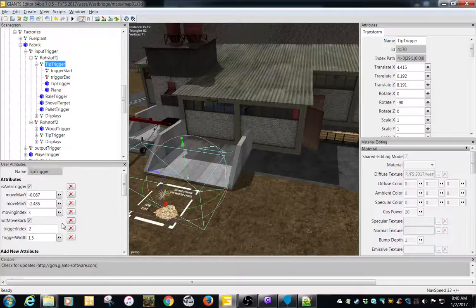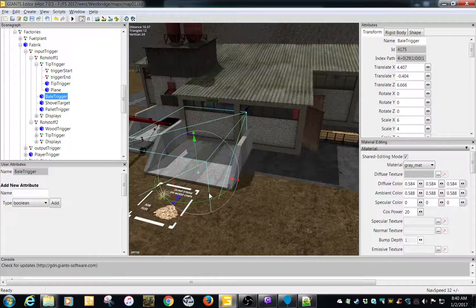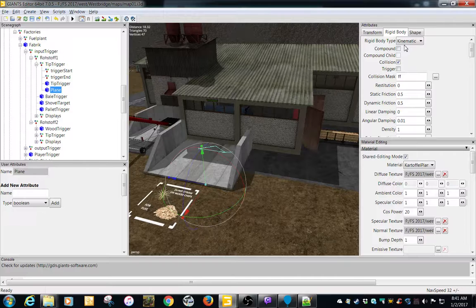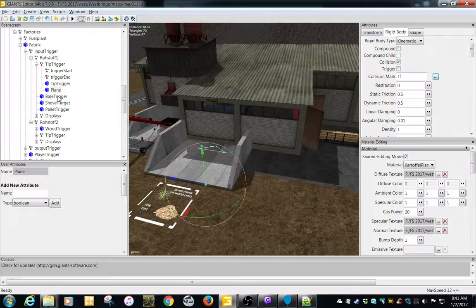Some of this stuff I've never even messed with to be honest. Here's your bail trigger - you've got to watch some of this because if you drive into it in-game it's collidable. Static tip trigger - I believe you can drive through that. When you start getting your plane, see how it's kinematic - and here's where you can actually get in and see the actual mask on it. There's actually a bail trigger, a shovel target, and a pallet trigger - I think I have it underground because I don't have any pallets for wood chips and straw.